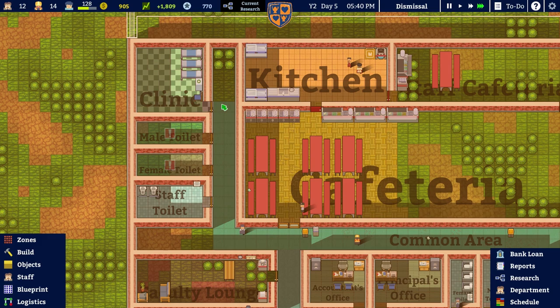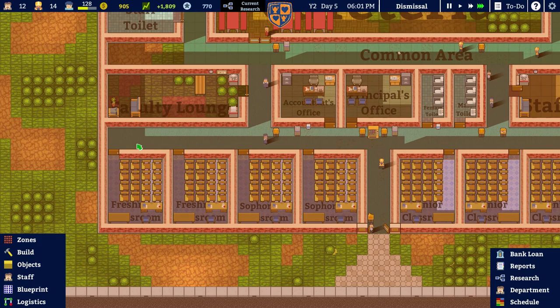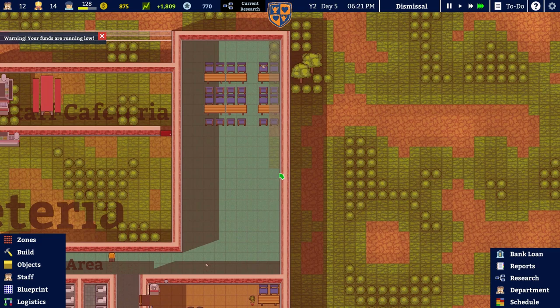I wouldn't mind getting that bit with carpet and that little tiny bit there. The stove's almost broken — we'll repair that while we're here. Have they repaired the naughty couch? Yes — the naughty sofa has also been repaired.